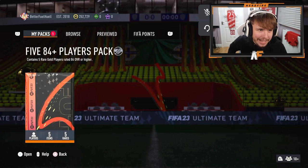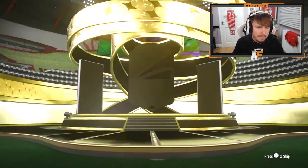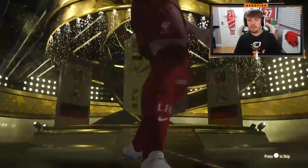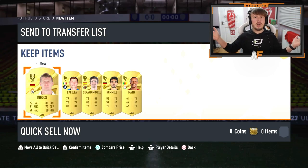Goomi is back with the 5x 84 plus players pack — probably pack number 13 or higher. German normal walkout — Kroos. 88 Kroos on the front, no special card. Two walkouts, an 85, and only two 84s. Not the worst we've seen.